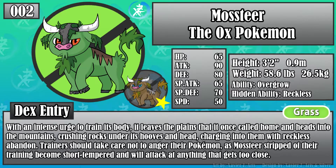With an intense urge to train its body, it leaves the plains that it once called home and heads into the mountains, crushing rocks under its hooves and head and charging into them with reckless abandon. Trainers should take care not to anger this Pokémon, as Mossteers stripped of their training become short-tempered and will attack at anything that gets too close.